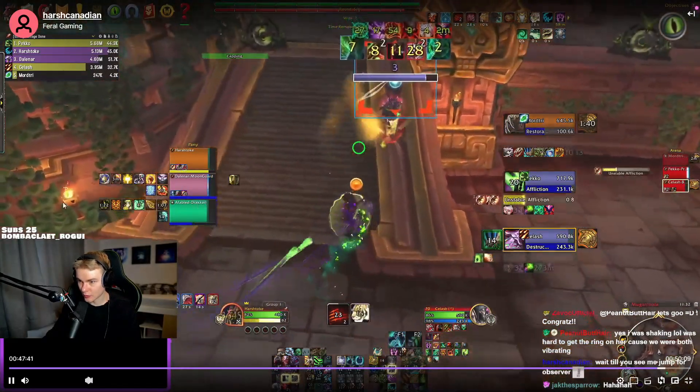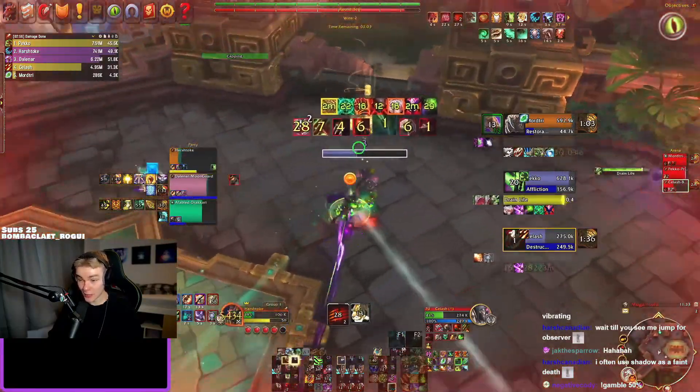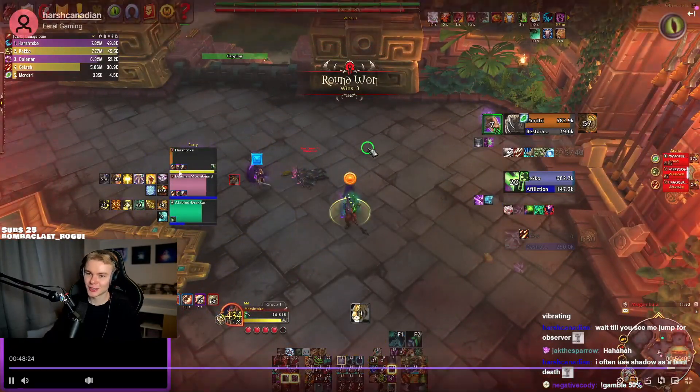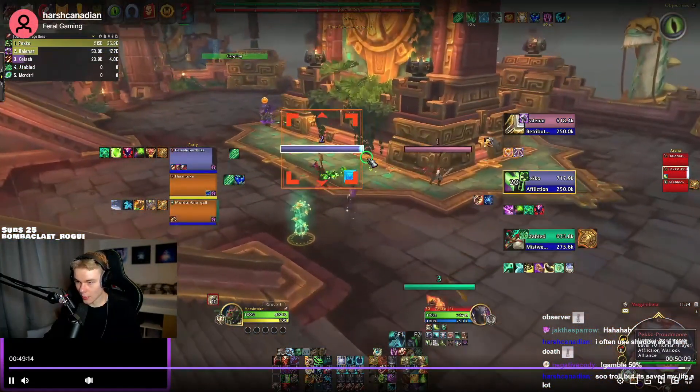Shadow Meld is broken. Primal Wrath — the Night Elf racial — is a great offensive ability but also defensive, and it can be both. For example, Meld the Caseball and then double rake them. Such a close game — double rake here, double rake him.